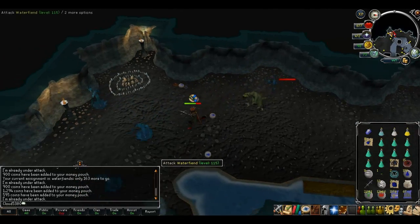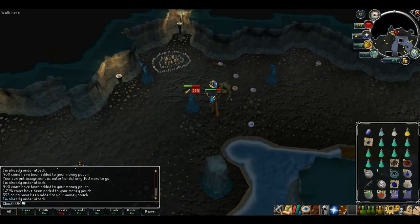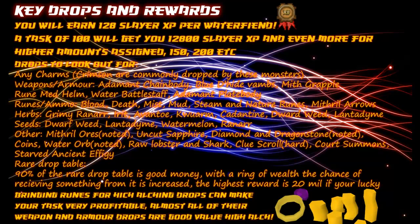That's it for my tips and tricks, so last but not least is the rewards and key drops for them. You will earn 128 Slayer XP per water fiend. A task of 100 will therefore get you 12,800 Slayer XP, and even more for higher amounts assigned like 150 or 200.